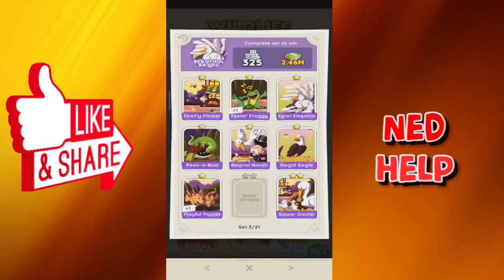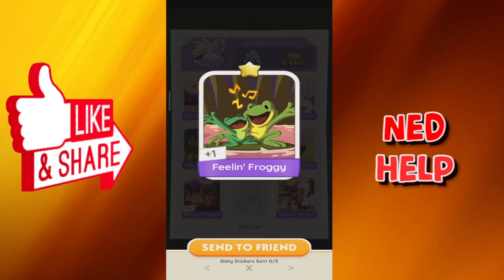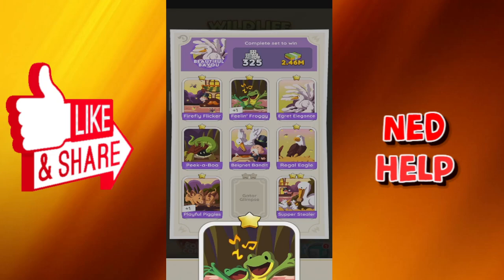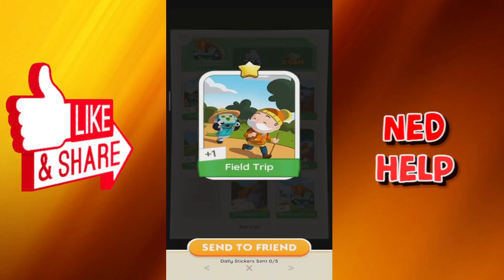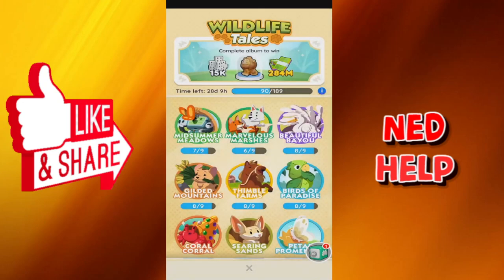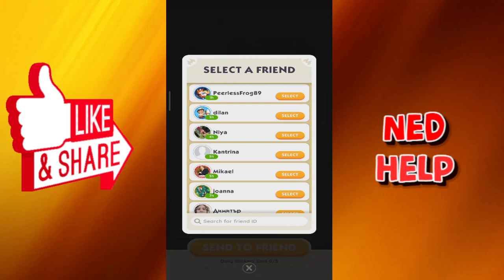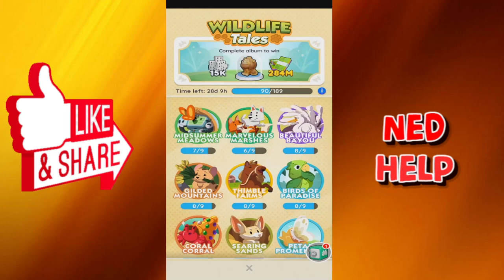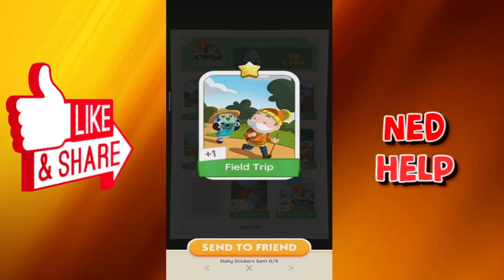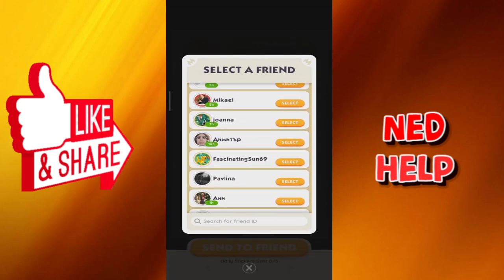They will repeat the same process as well. For example, let's say I want to trade Feeling Froggy for Midsummer Meadows field trip. You will add each other as friends, select the sticker, send it to a friend, and select their username or name. Then they will do the same for you — they'll go to their album, select field trip for example, and send it to a friend.